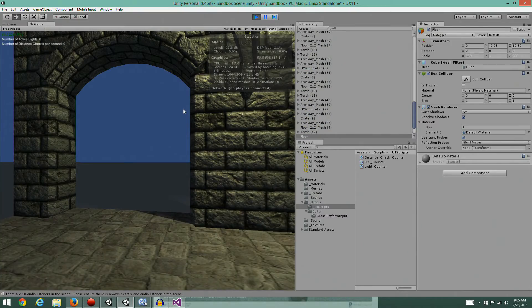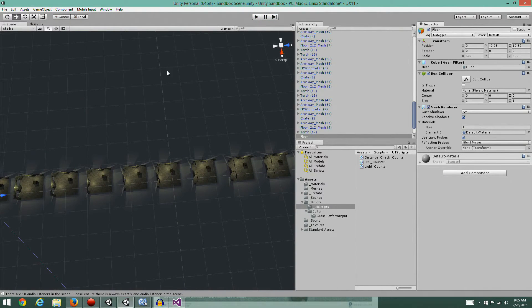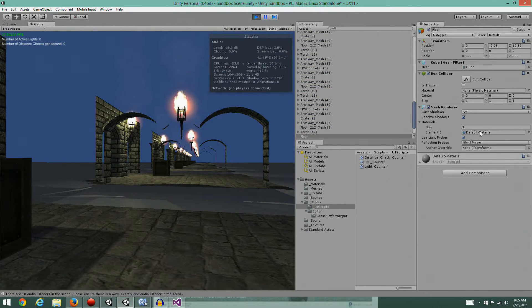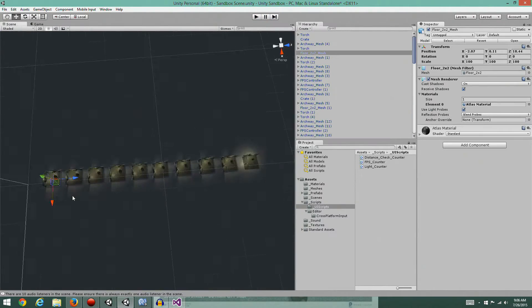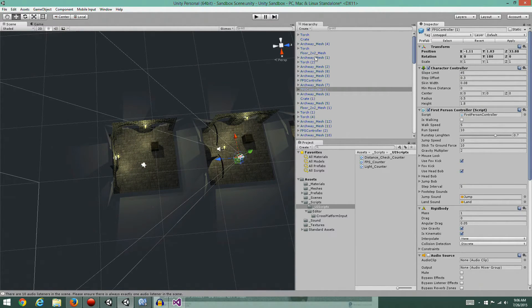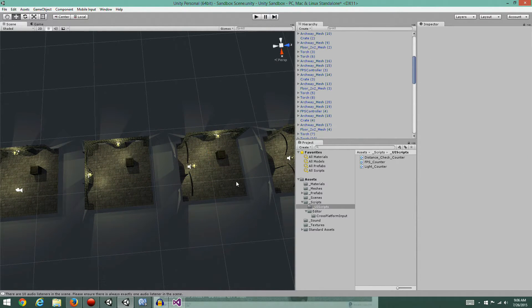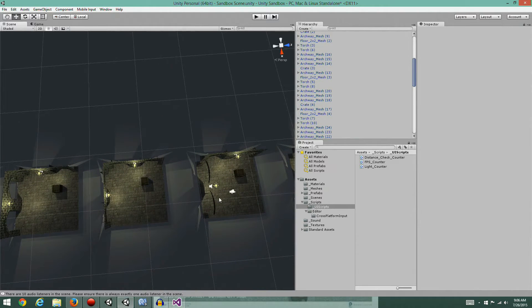We've already dropped down to 40 frames per second. Oh - because I duplicated the camera. I didn't want to do that. We definitely do not want to duplicate the camera - let's get rid of that. That was bad. There should only be one camera. There we go, that's better. And actually - that's hilarious - my frame rate's still at 250. That's awesome.